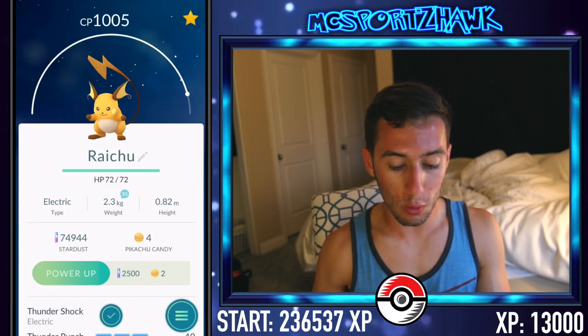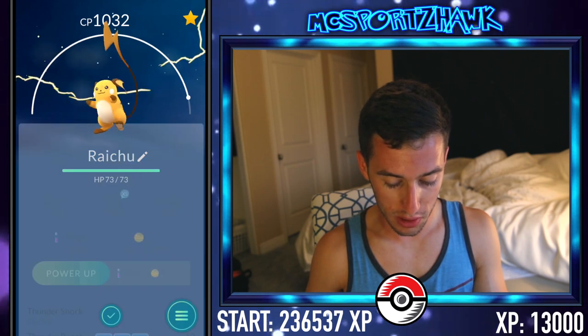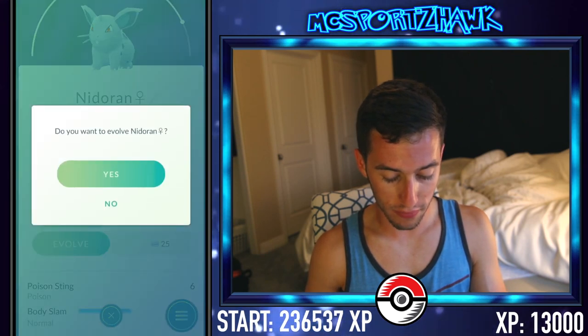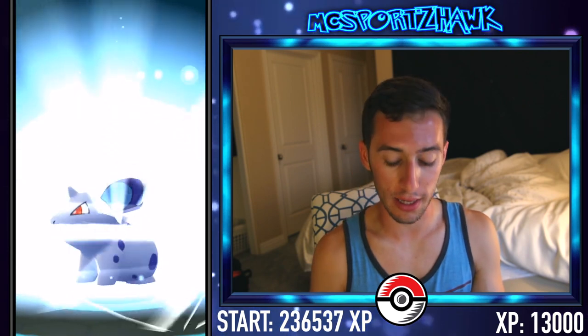You know what, let's go for it — YOLO swag. 130 more CP, up to 1,032. That's pretty solid, we'll take that. We'll also do these Nidoran — oh, I don't have enough. I totally choked right there, I should have gone to Nidoqueen. Well actually, I already have a Nidoqueen, but these guys are going to be hopefully higher level.